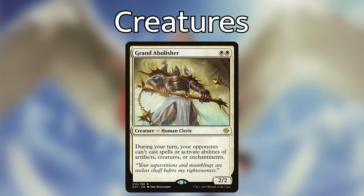Grand Abolisher — one white, one white for a 2/2. During your turn, your opponents can't cast spells or activate abilities of artifacts, creatures, or enchantments. This is going to be extremely useful — it makes sure that on our turn nothing we have is going to get countered or removed. That means if we cast Jirina optimally when we have a lot of humans out, nobody can interact with our board on that turn.